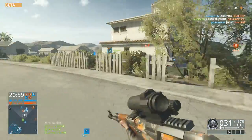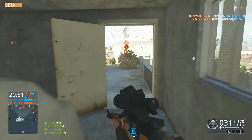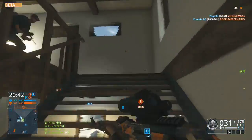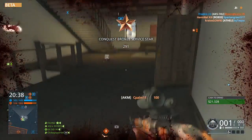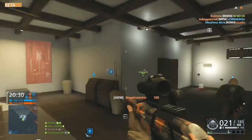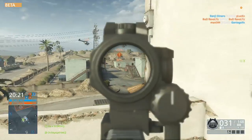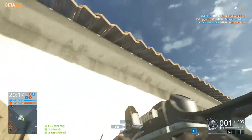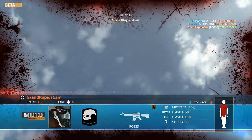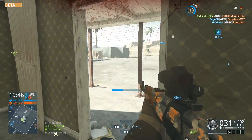Another motorbike glitch: when you went up a hill or rode off anything to get air, it would skyrocket straight up — not going distance, just going height and then dropping. Not sure if it's just me or others experiencing it too. Those are the major glitches I found. One more thing — when picking the engineer class, it wouldn't give me the gun I chose, it would give me some other random gun. It only happened once. Here I'm using the operator class, which is basically the medic class.